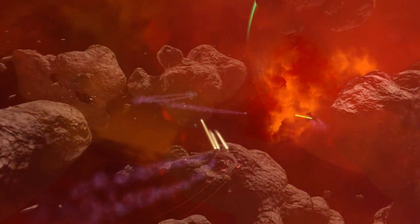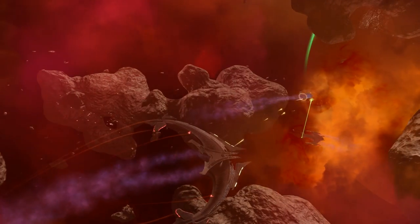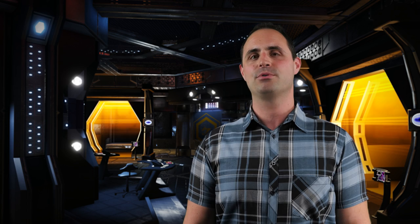Meanwhile, the Sona Intel Battlecruiser will create rips in the fabric of space-time itself that chase down your enemies. You can use both of these ships, and any ships you own, in our brand new Ferengi Admiralty quests.